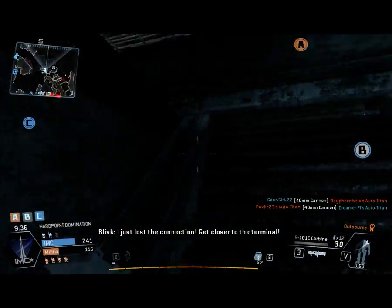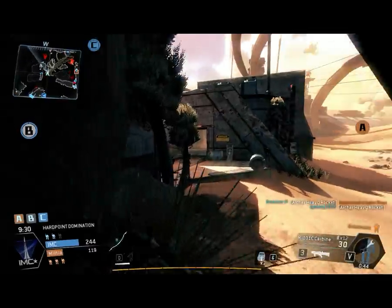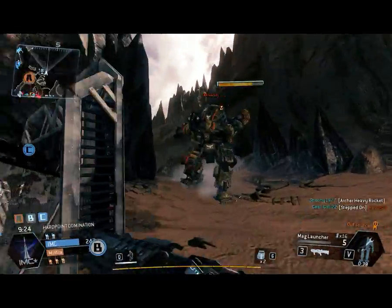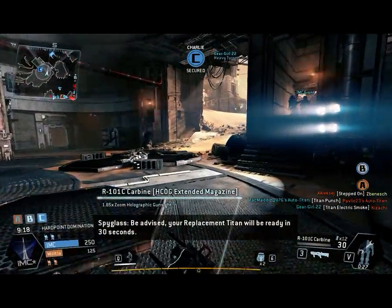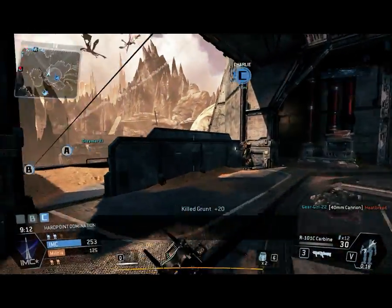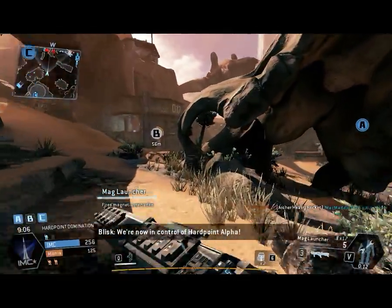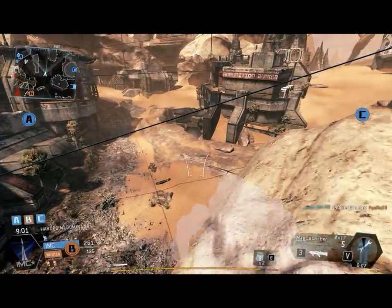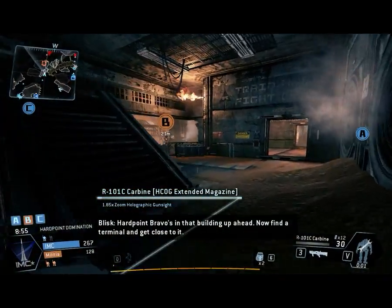I've just lost the connection — get closer to that terminal. Your replacement Titan will be ready in 15 seconds. Your replacement Titan will be ready in 15 seconds. We're now in control of hardpoint Delta. Hardpoint Bravo's in that building up ahead. Find a terminal and get close to it.